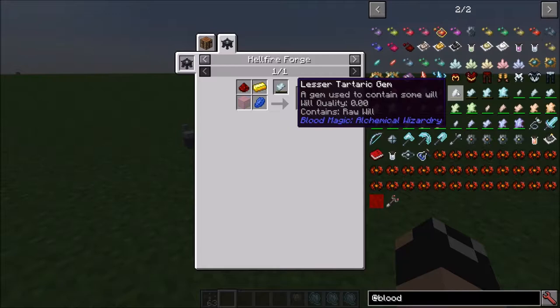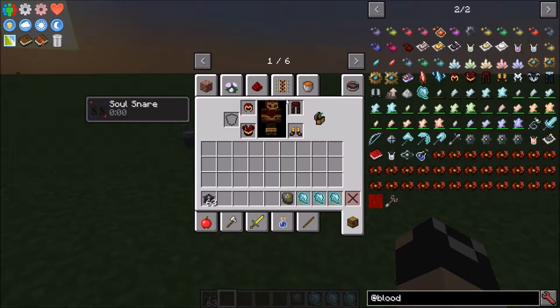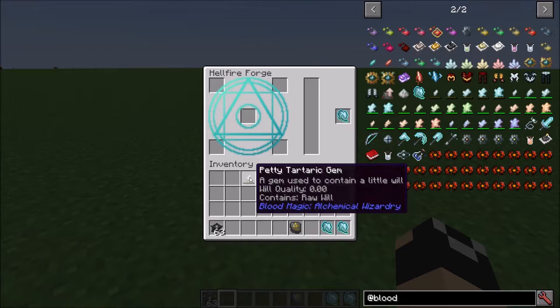When it comes to the will, look at the recipe arrow — it will say you need a minimum of 1 will within the item placed here, and it's also going to drain 1 will. It doesn't always drain the same as the minimum. For example, the Lesser Tartaric Gem needs a minimum of 60 will and drains 20. So if you had 45 will in there you have enough to drain, but not enough to meet the minimum, so it will not craft the item. I have this Demonic Will with 3.63 and we put it on the right-hand side — and we got our Petit Tartaric Gem.